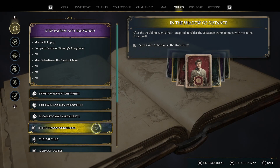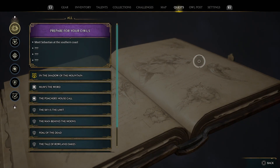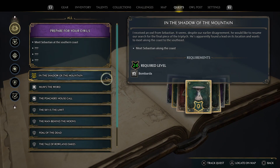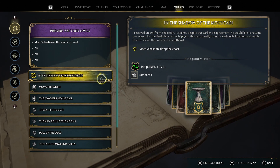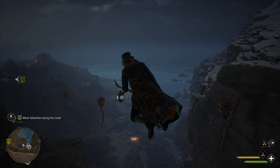It's back to side quest after that with In the Shadow of Distance, and then the main quest In the Shadow of the Mountain. You'll need to get to the southeast coast for this, so if you get stuck, you can follow along with the guide video linked above as well.